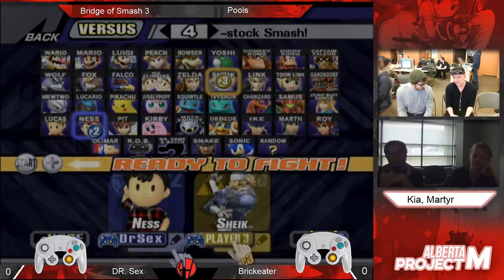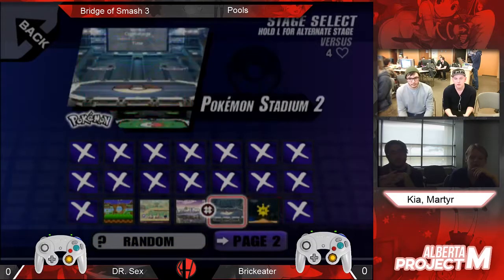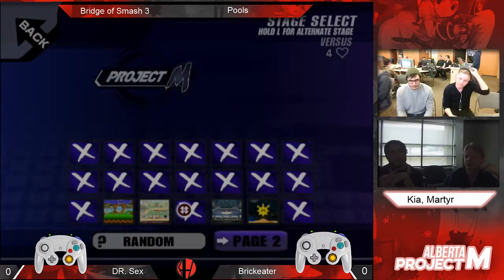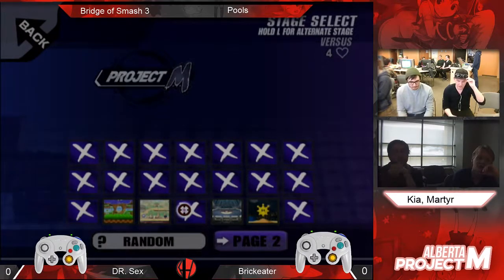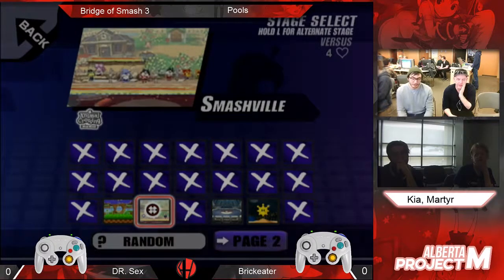So I played BrickEater earlier in this pool and I feel like BrickEater's a newer PM player and he's just trying. I feel like he has some knowledge of Sheik, but not all of the knowledge of Sheik. So if he can really track down those combos, he can really stand a chance against Dr. Sax.